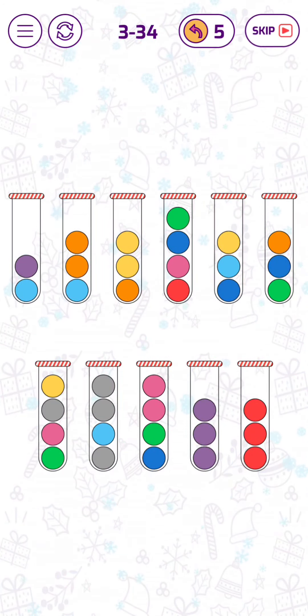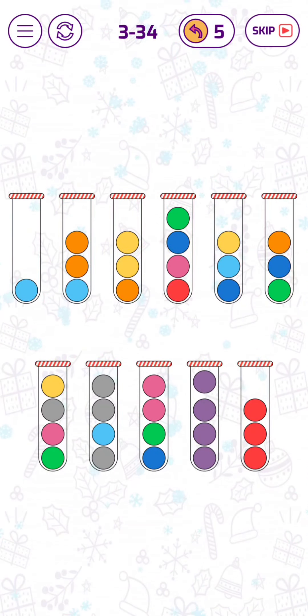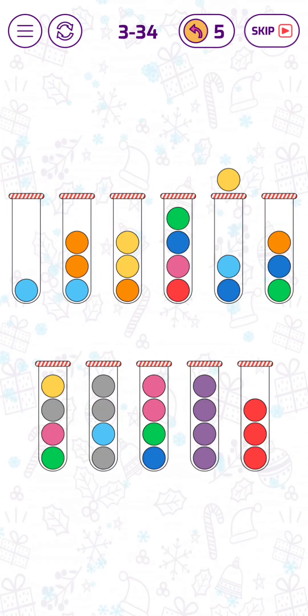Pink bubble here. Now we can form a tube filled with four purple bubbles. And now let's move this yellow bubble here.